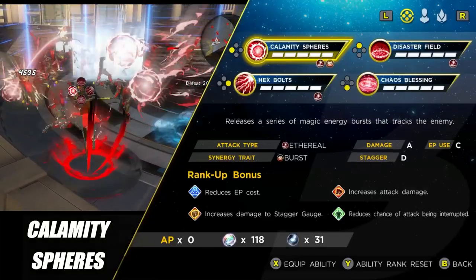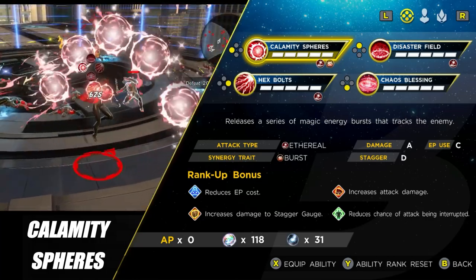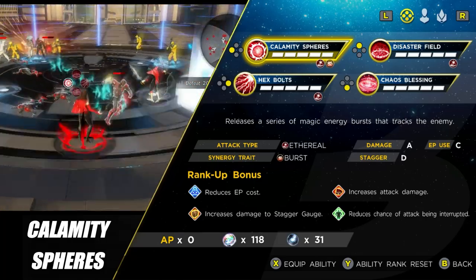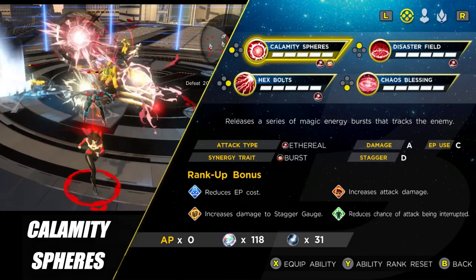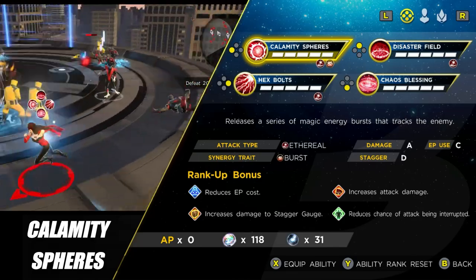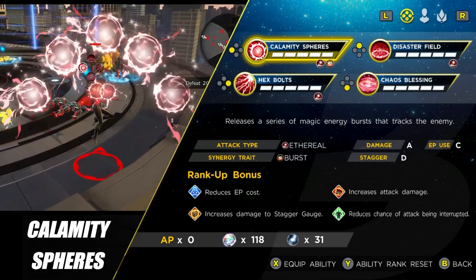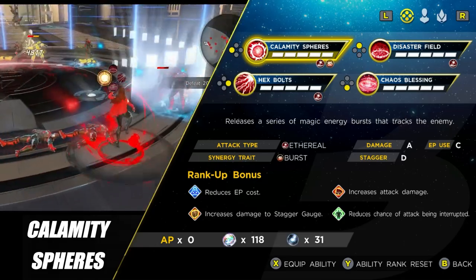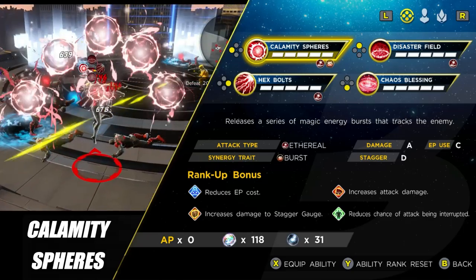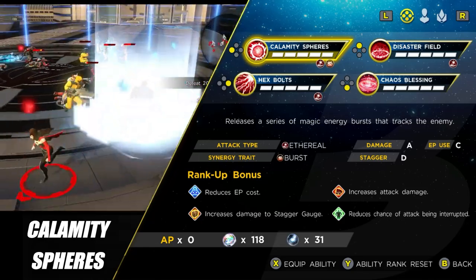The first ability is Calamity Spheres. This one's actually really nice — the damage is way up at an A. There is potential for synergy attacks, although you can't get a lot from the burst synergy, and it also homes in on the enemy when you fire it off. You unlock this as the first skill, and it leads a lot of people to think she isn't as weak as complained about. But it's when we look at the later skills that she definitely starts to fall down a bit.